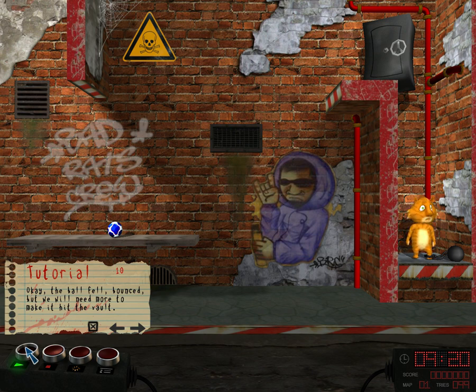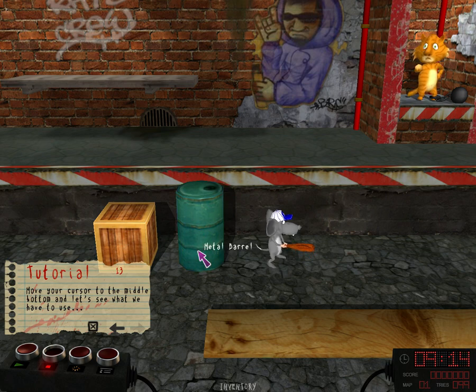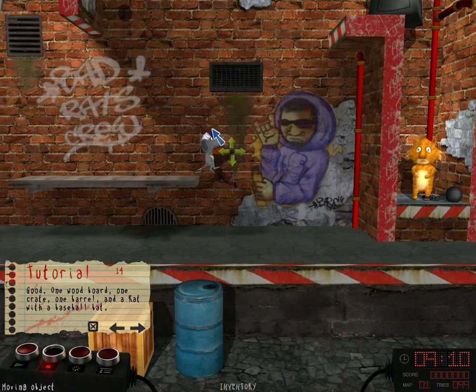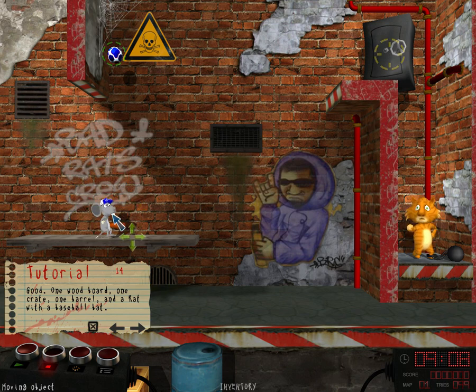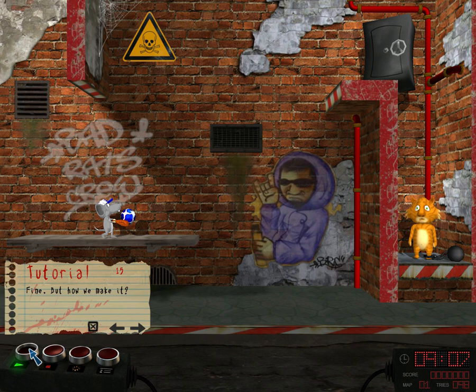Okay, the ball fell. Bounce. But we will need more to make it hit the vault. Move your cursor to the middle bottom and let's see what we have to use. One wood board, one crate, one barrel, and a rat with a baseball bat. But how do we make it?